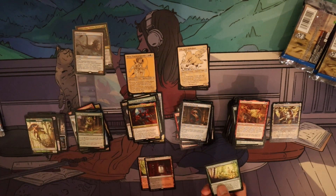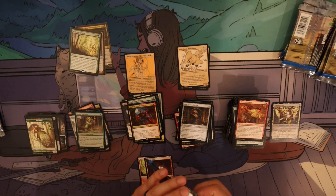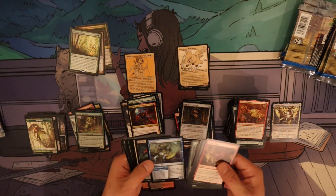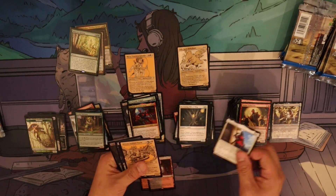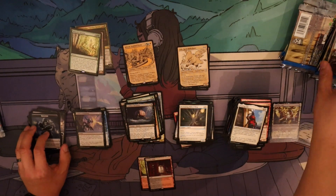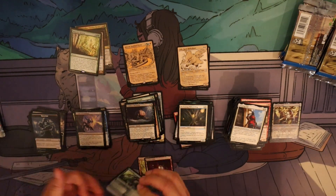Mythic number three: Majestic Genesis. Sorry, mythic number three. As you can see, if you watched my Set Boosters video, I mentioned the average number of mythic rares per box is about three. We're maybe about halfway through the box and we already hit mythic number three, so this is looking pretty good for the draft boosters. And I've already had two lands, so that's always good.